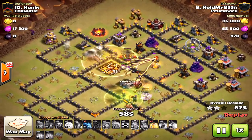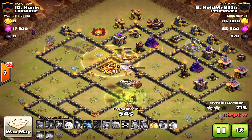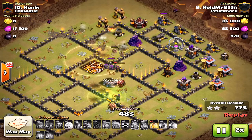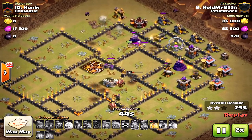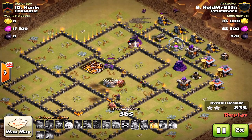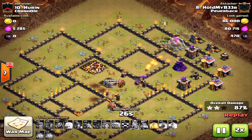Look at this — the queen stayed alive just long enough to take down that final inferno tower, and that was key. Could he have gotten this three-star without the queen taking down the inferno tower? It would have been tricky, because look at that — all those miners are on the outside circling the base. Would they have gone to the inferno tower? They would have. So I think he would have still three-starred the base even without the queen taking it down.